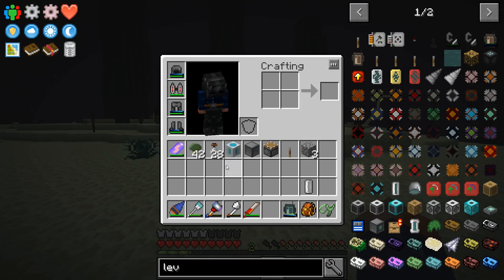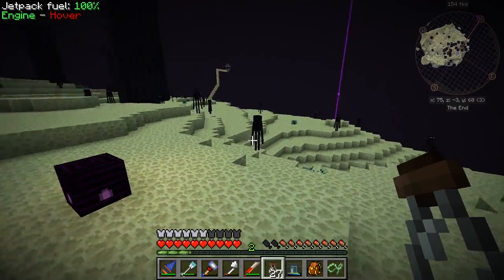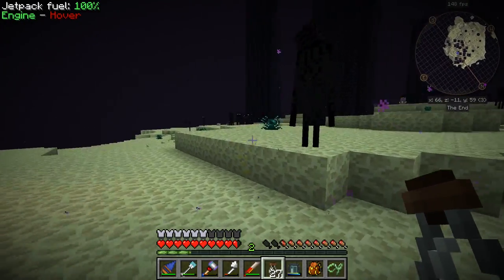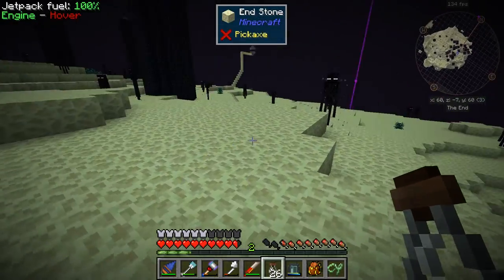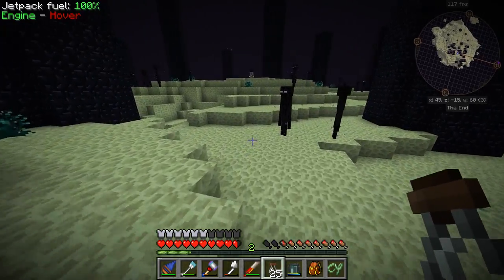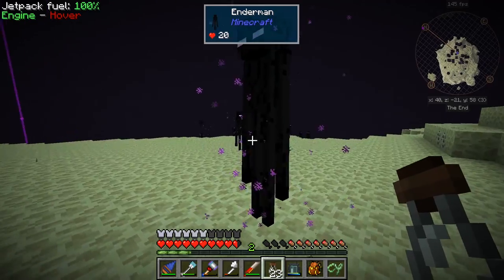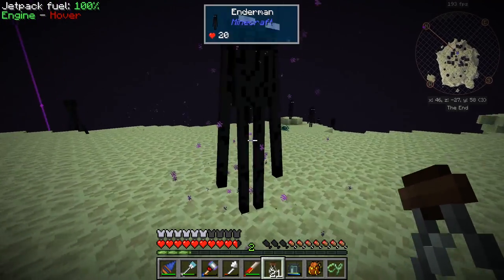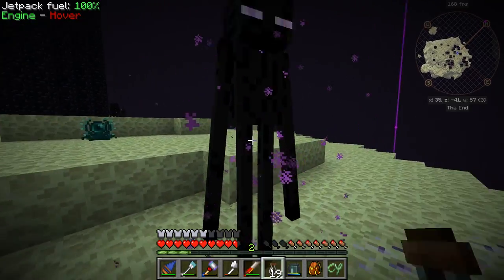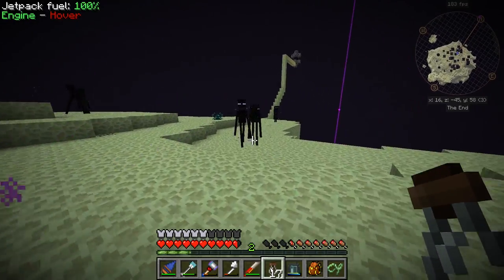So we are in the end. Let's go ahead and get our soul vials out and ready — we're just going to be capturing a bunch of endermen. Simple as that. Ow — the bees hurt, man. We're just gonna capture away; capture as many as we can because we need a lot of them apparently. Hopefully their buddies don't mind them just disappearing. Man, where did Fred go? He just disappeared — haven't seen him in like three days.